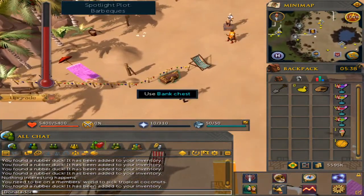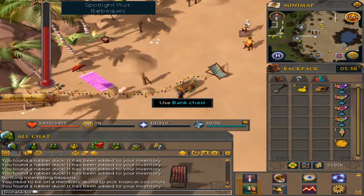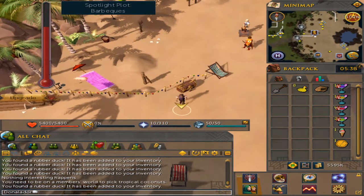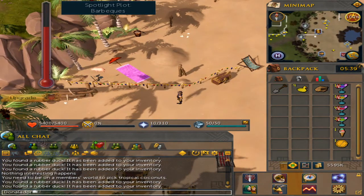Next up will be the one by the bank chest. From the bank chest, you go south one and two west. That will be the ninth duck.